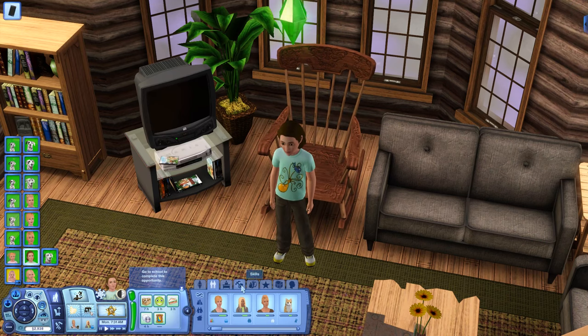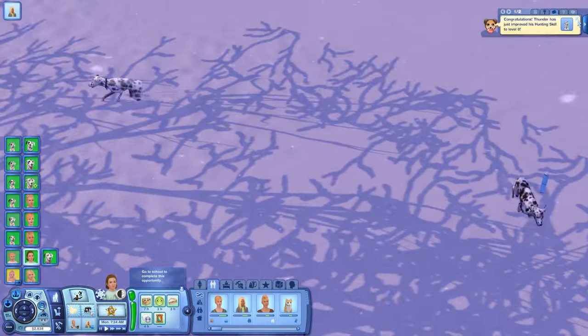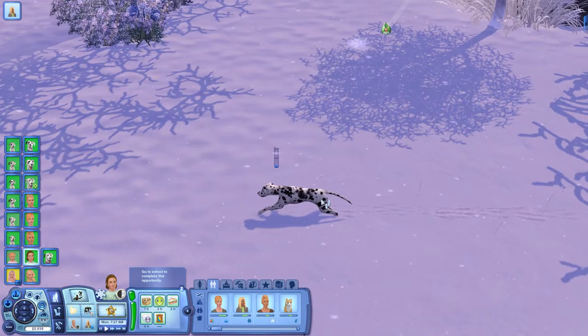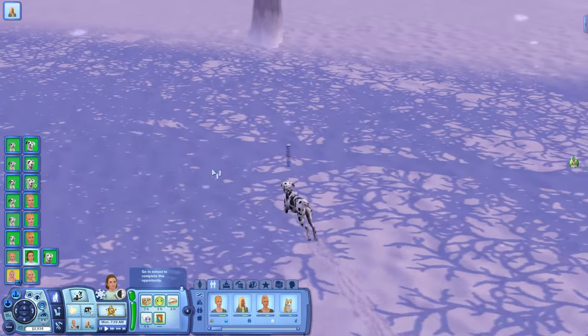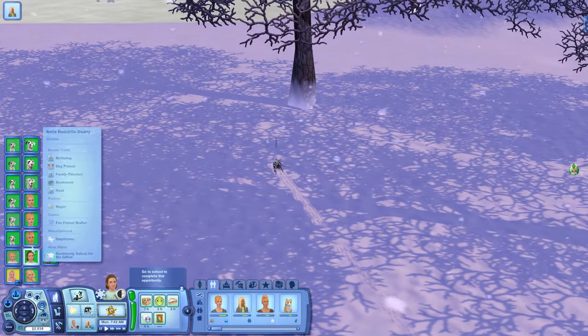Terry's off to school to complete an opportunity for learning the riding skill. Thunder has just improved his skills to level eight of the hunting skill, so he's becoming a really good hunting dog for us. When the dogs hunt, they gather up collectibles — that's why they are so cool.